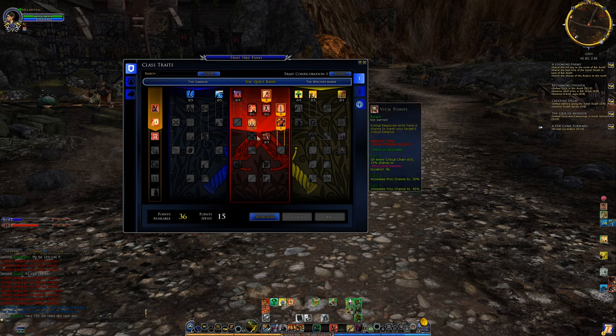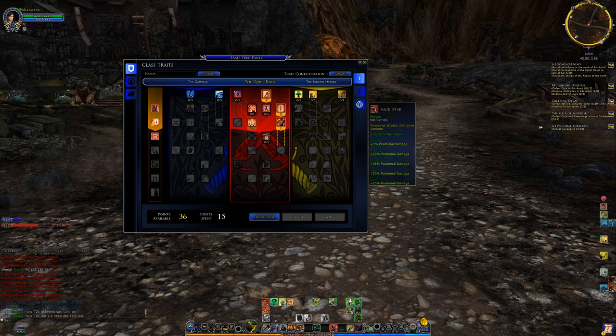The next row has only one thing we can put points into, and it's a bit odd: your positional attacks deal more damage, meaning you deal more damage when attacking behind enemies. Solo, you're often going to be in front of enemies — they'll turn around and face you. But in group content you want to position yourself behind enemies to avoid their frontal AoE attacks and for defensive reasons.